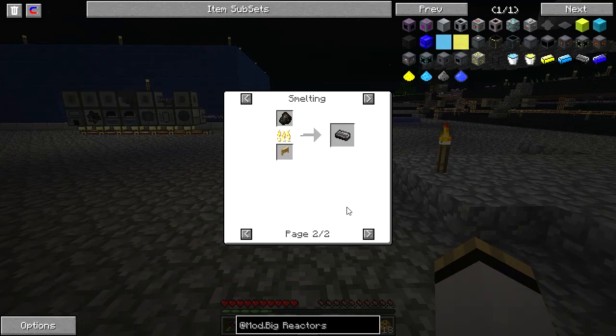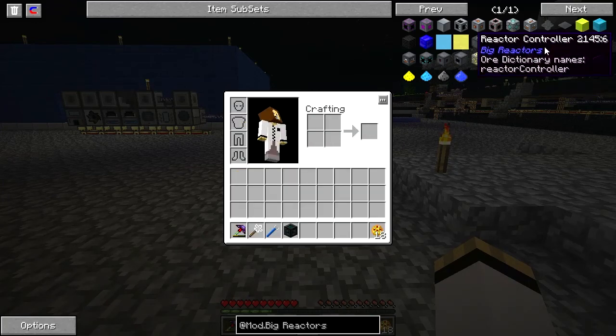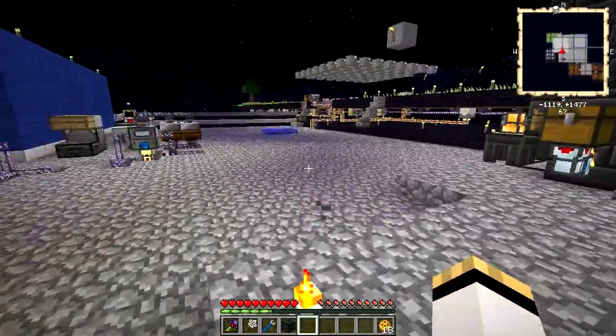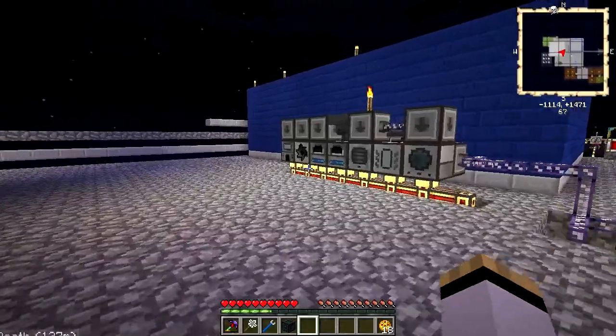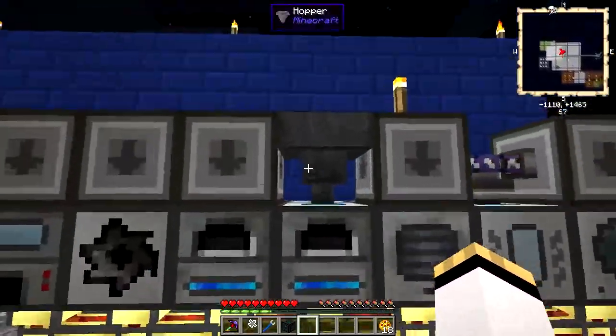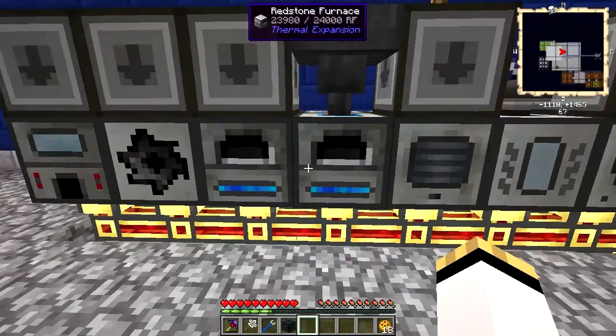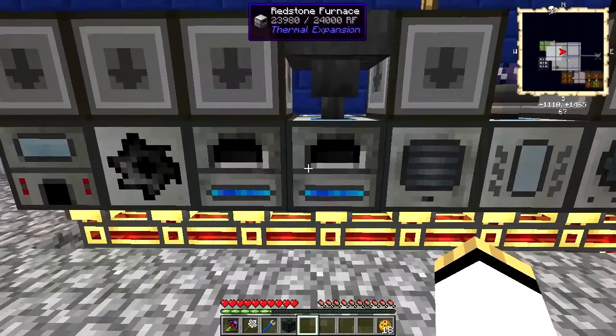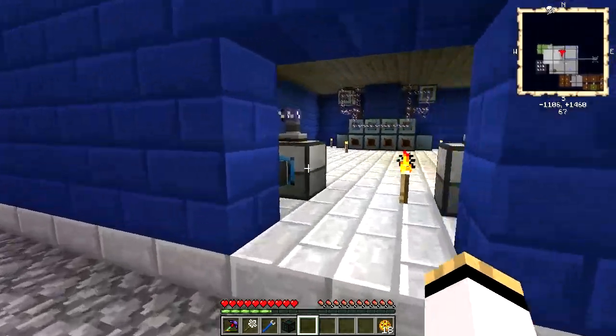So that one's an easy one to make. The graphite bar is made by smelting coal or charcoal, and since charcoal is easier for me, that's what I'm going to be working with. For steel, we have to delve into another mod — we need to go into Tinker's Steelworks. So I'm cooking up a whole bunch of clay here, and I'll show you why in just a minute.